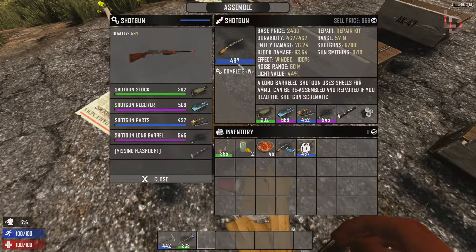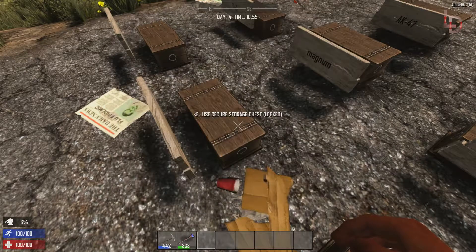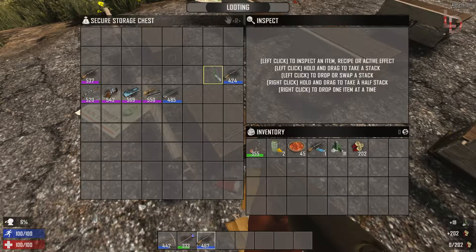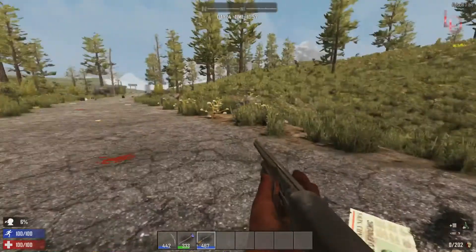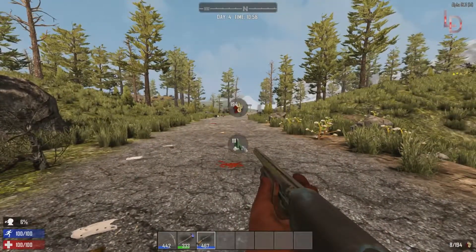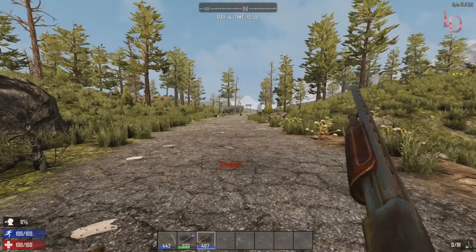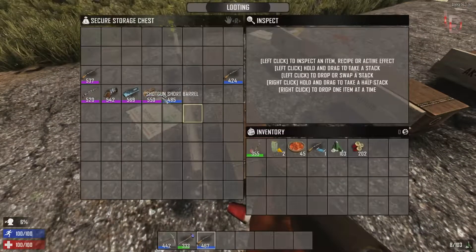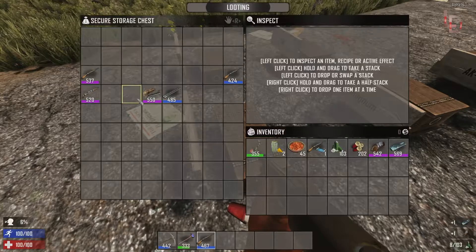This gives us an overall rating of 467. The shotgun long barrel can use normal shotgun shell ammo or it can use a shotgun slug — you can see it has normal ammo in the bottom right. It holds eight shots. Hold R if you want to change your ammo and then you have the slug. Next is going to be the sawed-off — you need a shotgun short stock, receiver, shotgun parts, and shotgun short barrel.